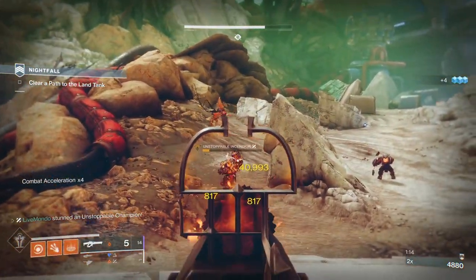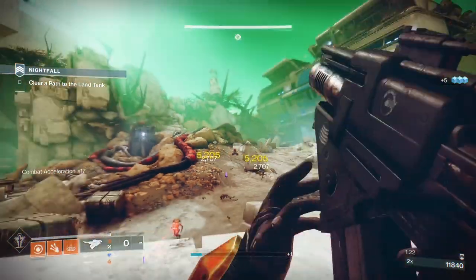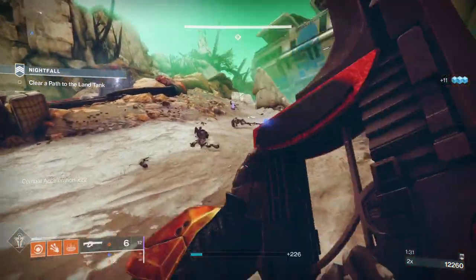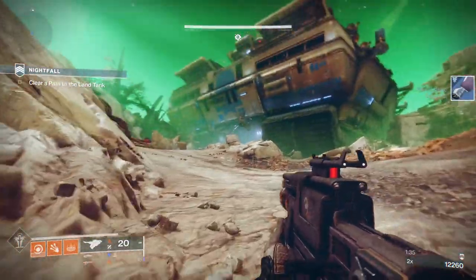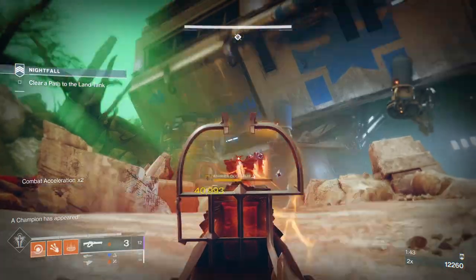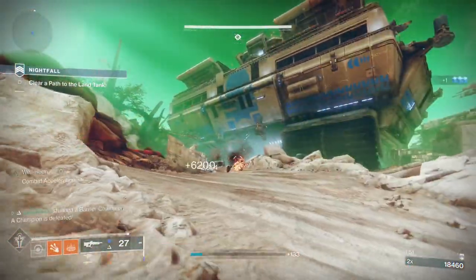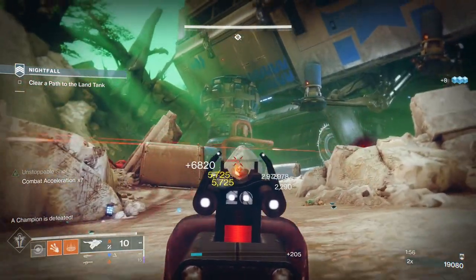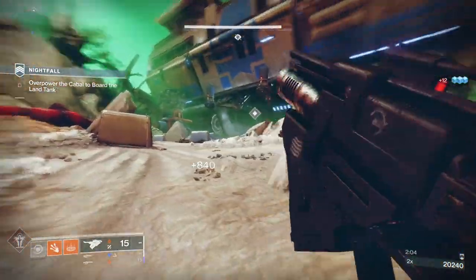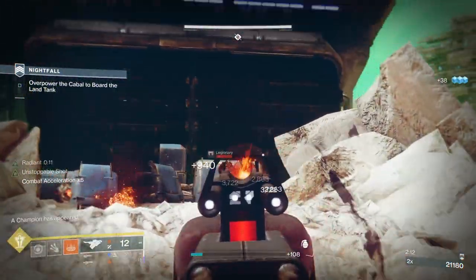When you first come in here there's a bunch of ads. There's a solar burn and rotating modifiers on Master. This one had combat acceleration — you see it on the left-hand side. You shoot enemies from range to build it up; the higher it goes, the faster you get abilities back. Think of it like attrition — if it doesn't go up you get really slow ability regeneration. Today's modifiers include 50% additional solar burn and 25% outgoing solar burn.